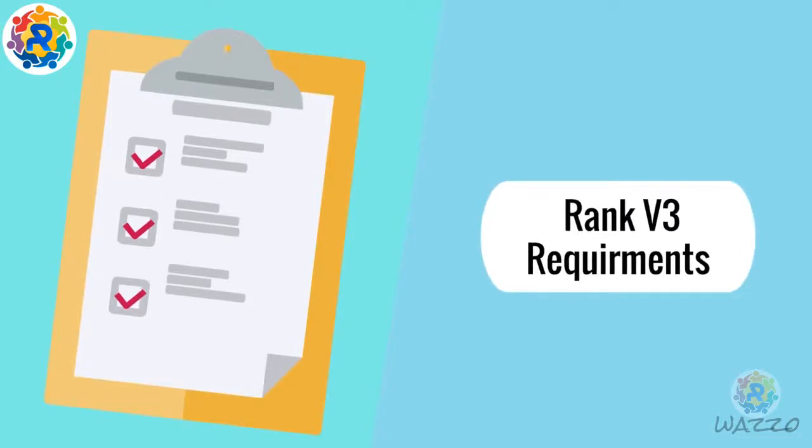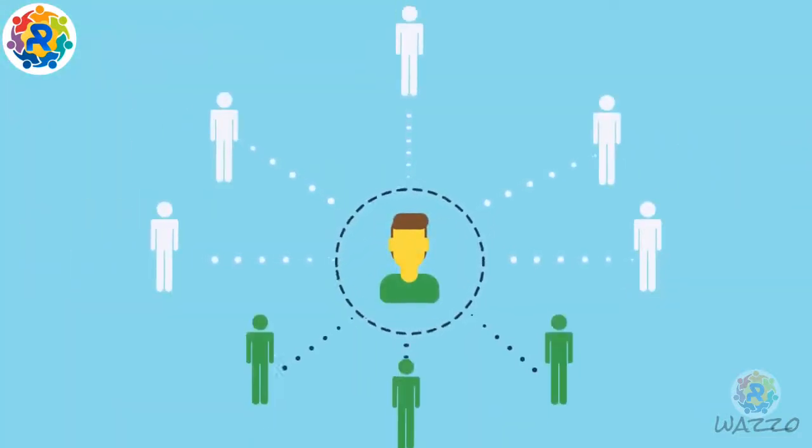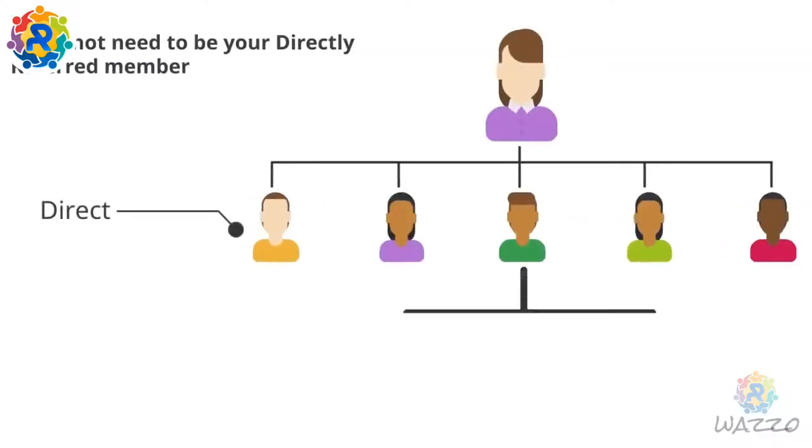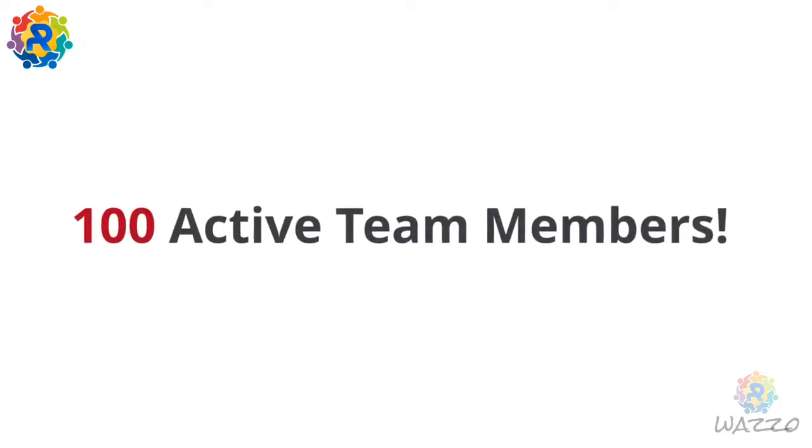Rank-Up Requirements for V3: five directly referred activated members, 3 V2 from separate lines. Do note that the 3 V2 do not need to be your directly referred members — they can be indirects. 100 total activated team members.